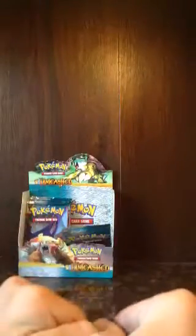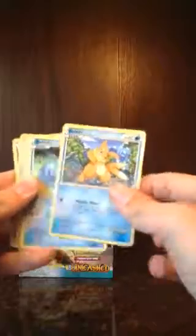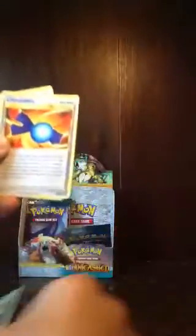Here is a Crobat pack. In this pack I got Chinchou, Vulpix, Weavile, Horsea, Spearow, a Super Scoop Up Reverse Holo card, a Magmortar, a Magmortar Holo. Put those aside. Rare Candy, Poliwhirl, and Engineer's Adjustments Trainer Card. These aside.